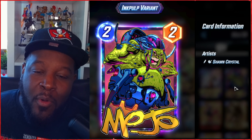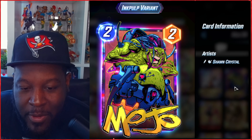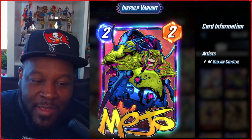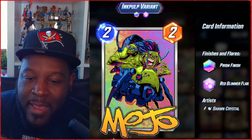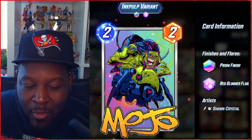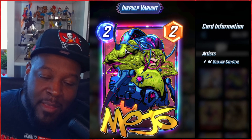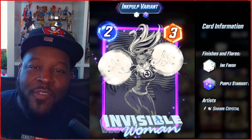To round things off, we have the Ink Pulp variant bundle which had both Mojo and Invisible Woman. Here is the Mojo variant — we did mention that stuff on the body would move, which is exactly what we have here. Not too much animation, but we split this variant and got an awesome prism finish with a red glimmer flare. Look how devious he looks! If you ever got that bundle and need a Mojo variant, this is the way to go.